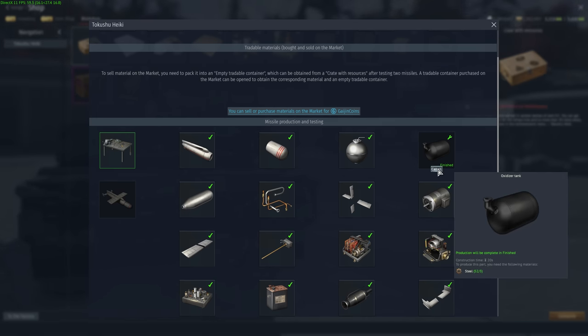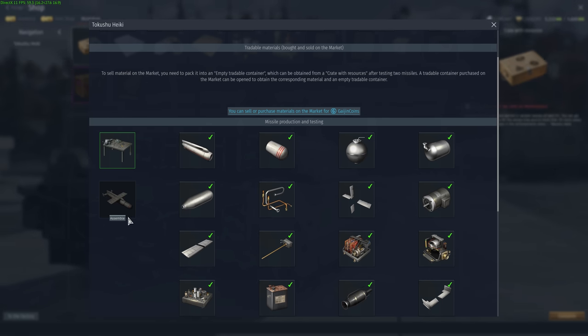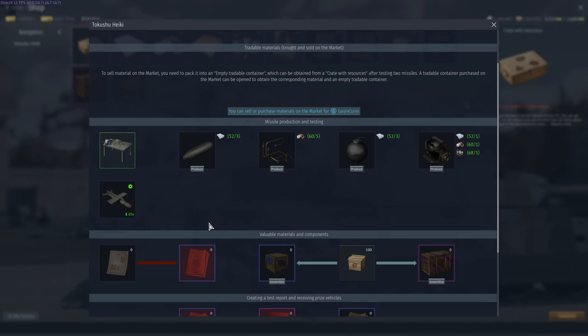After all required parts are assembled, the only thing left to do is to build the missile itself. You do it in the very same menu. The next step is a bit tricky, though: before you can ship the finished product, you have to test it.